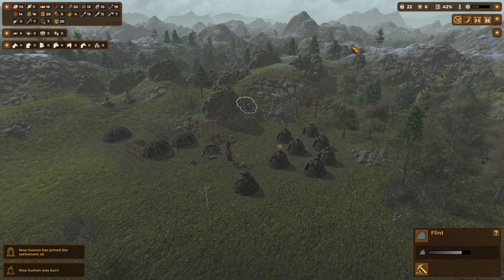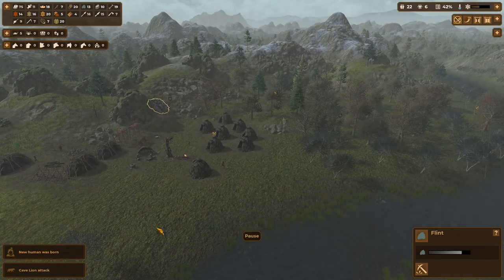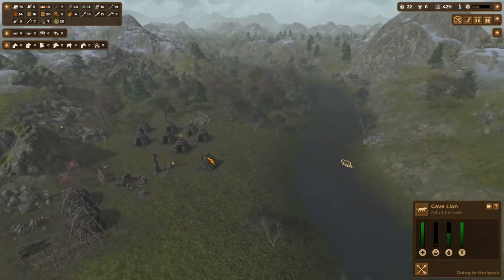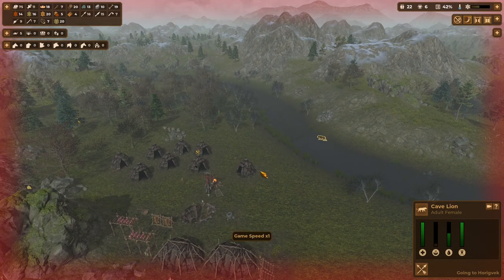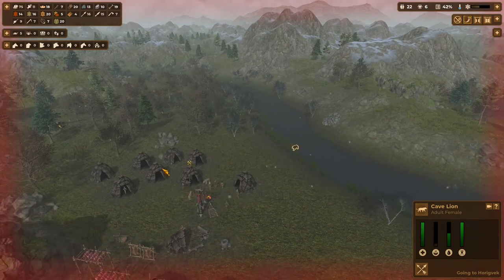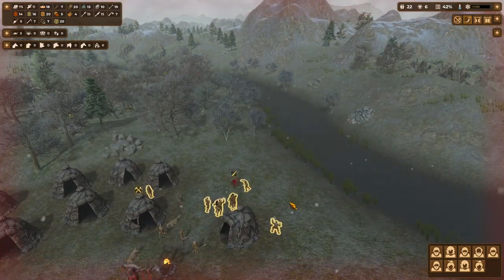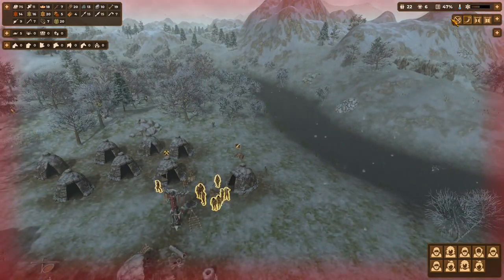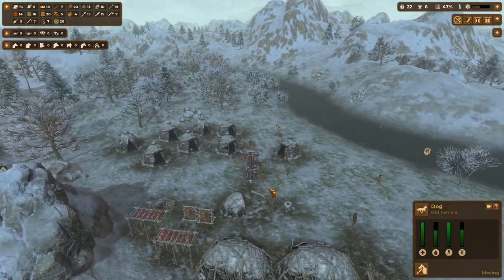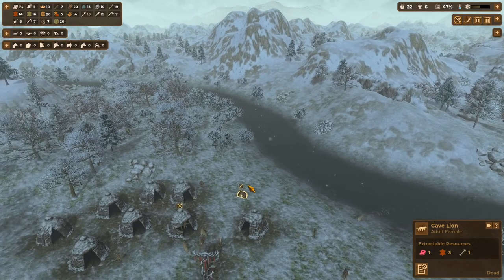We've got two folks joining us and one baby being born, so now we're two away from our tent capacity. A cave lion is approaching our village, so this is definitely going to be worth sounding the alarm. I think we've got a large enough population here to defend against this — let's go ahead and end this. It looks like nobody got injured. So that's good.